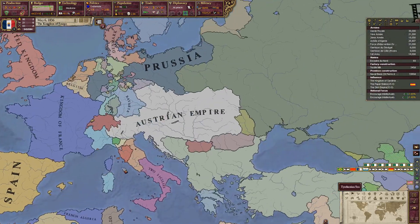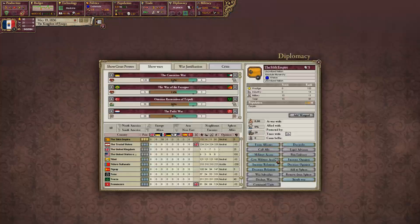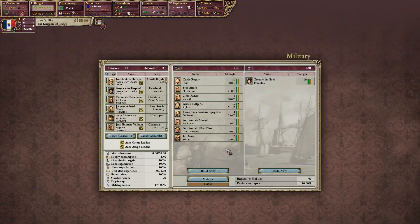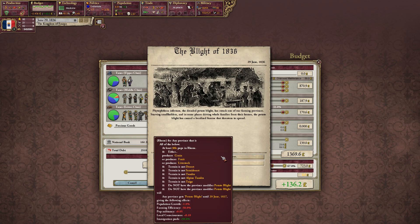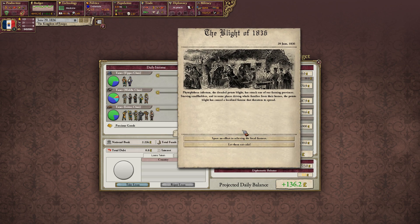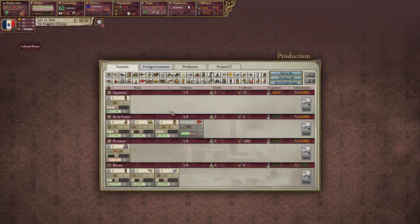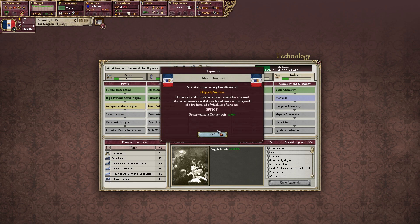Let's go ahead and try to influence these people at least. What we really need to do is stop this absolutely horrific emigration issue. Arc de Triomphe — great. The blight of 1836: the dreaded potato blight has struck one of our farming provinces. We could spare no effort, or let them eat cake. Let's spare no effort, just to at least try and quell this. This is why we need medicine as soon as possible as France — otherwise this is going to get way out of control.